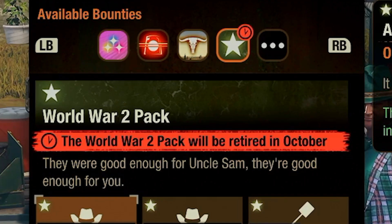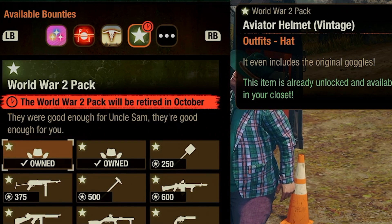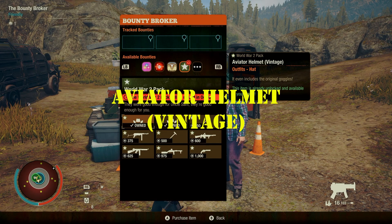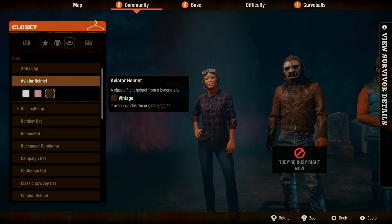The World War II pack will be getting retired on October 1st. Let's start off with the two clothing items, which are the Aviator Helmet Vintage and the Combat Helmet Army Green. The Aviator Helmet Vintage is a pretty snazzy addition to any wardrobe.